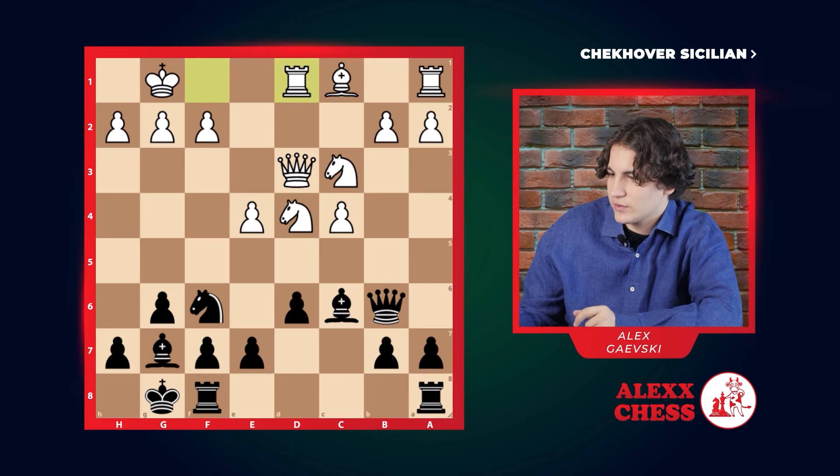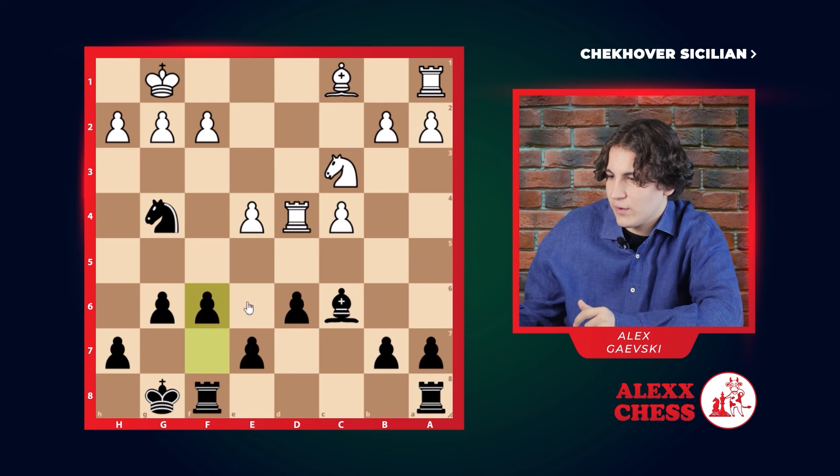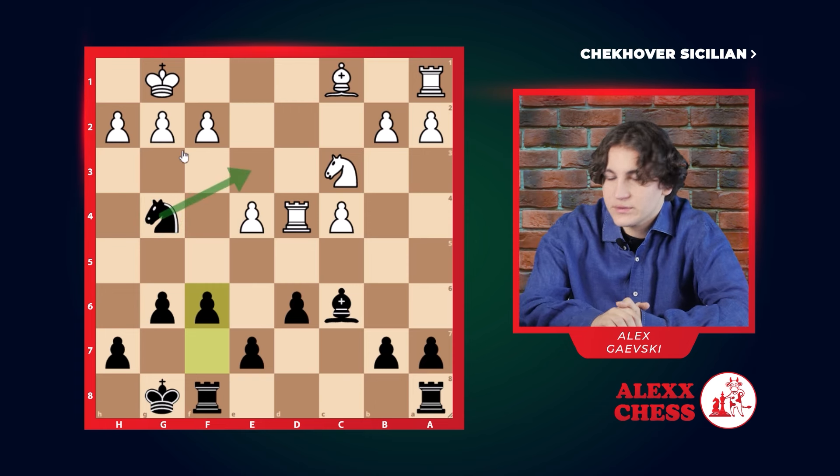We go b6, trying to get rid of this knight. He goes rook d1, trying to double down on the defense. We go g4 with this amazing knight. He goes queen d2, and here we take the knight — he takes our queen, we take his queen, he takes it with the rook. We go f6, and here we have a very nice knight who can later do some nice hops and maneuver around enemy territory.